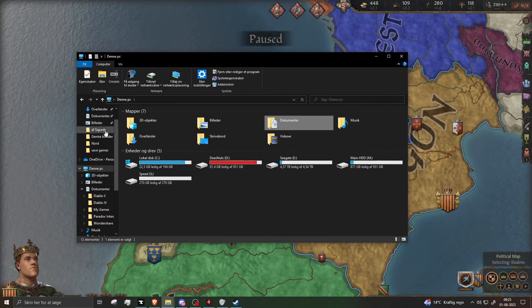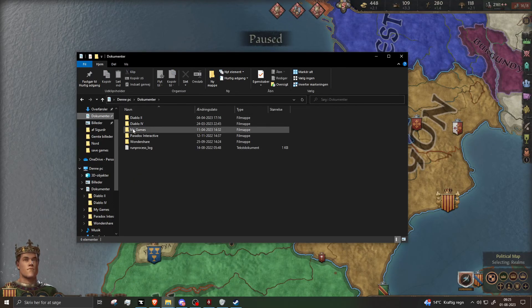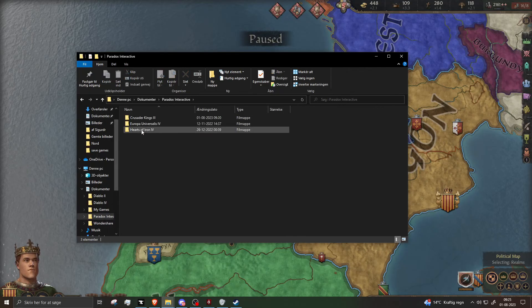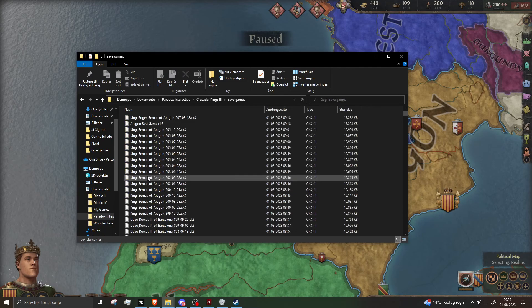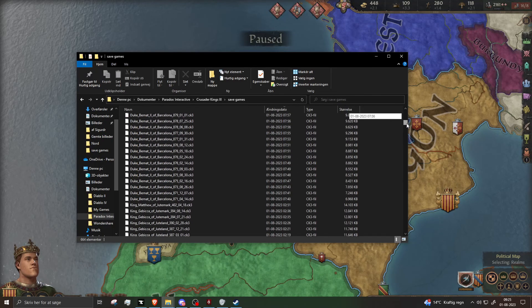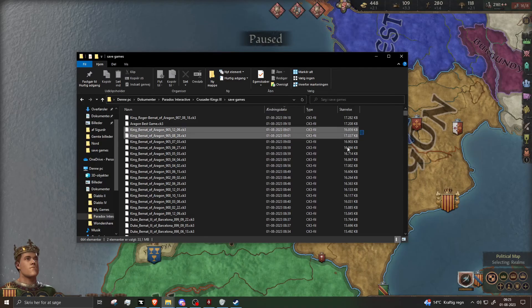The easiest way to do this would be opening up a folder — any folder would do — and then you go into your Documents, Paradox Interactive, Crusader Kings, and then your save files, and you just select all of your old save files and delete them.